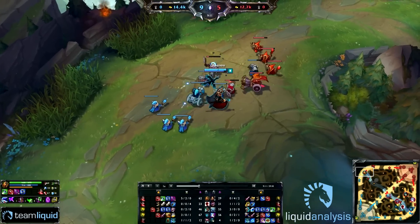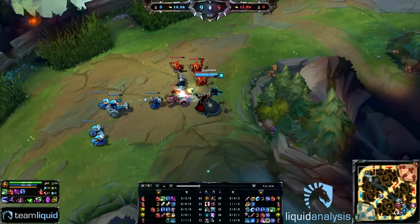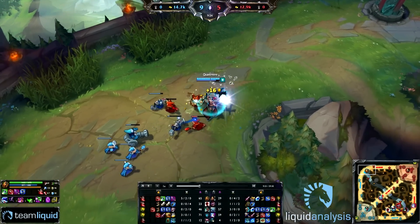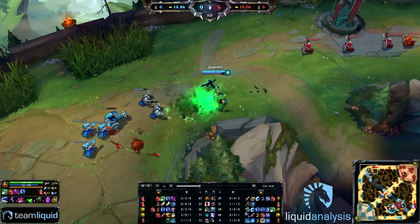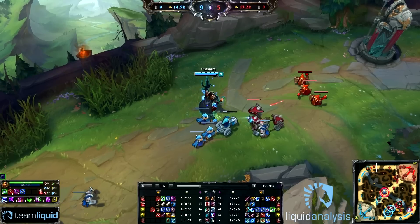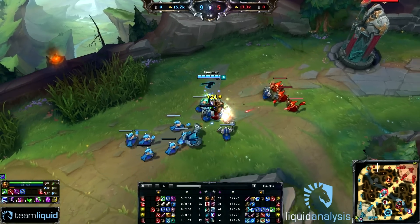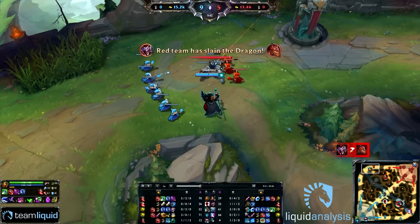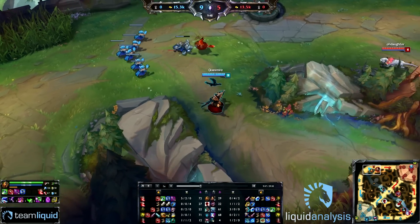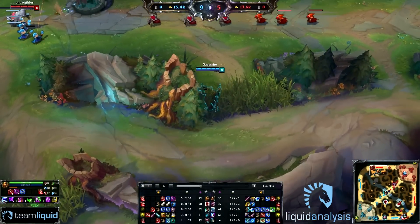Talking a bit more about the item build — he's playing this game against a double AP comp. His second item after Rod of Ages is going to be Abyssal Scepter, which is a very smart buy. His skills are mostly used in an aura range below 650, so he'll always use the Abyssal aura very well. The other core item Swain will almost always get, even if not facing an AD champion in lane, is Zhonya's, because it has a lot of synergy with his kit. You can unleash your full combo and if you have Ravenous Flock activated, you'll keep healing while in Zhonya's.